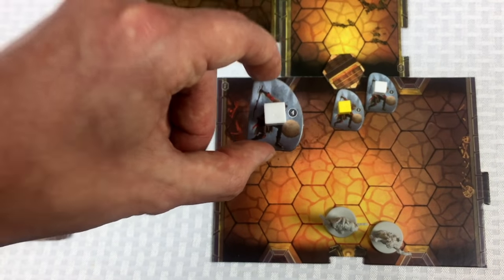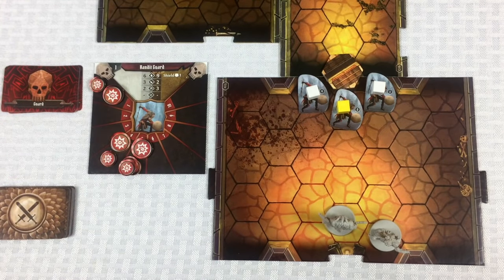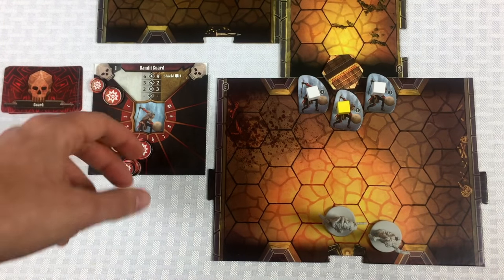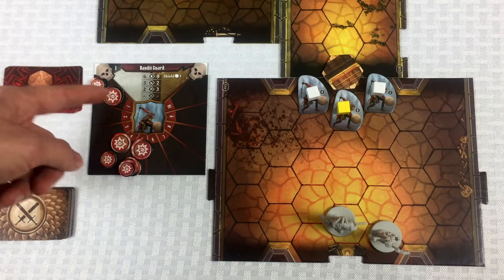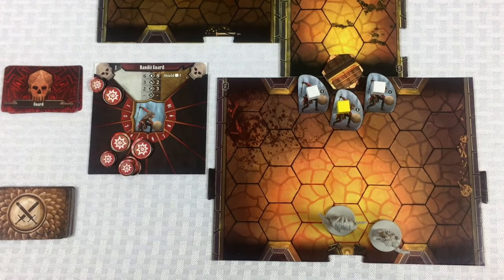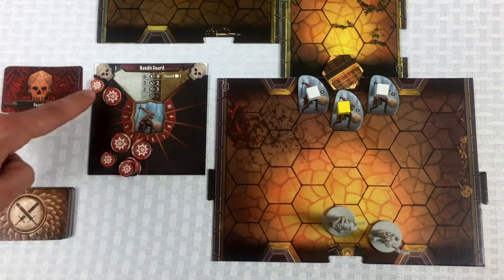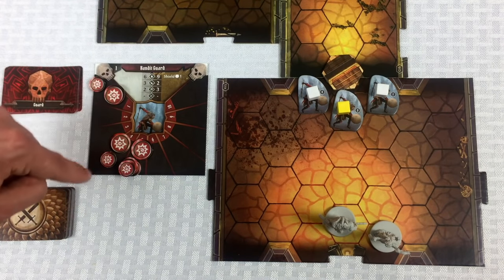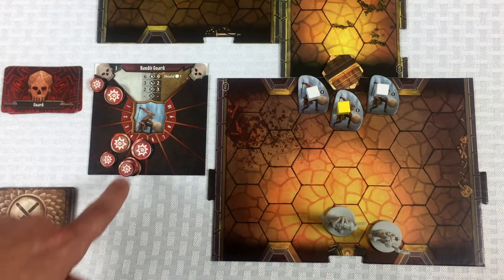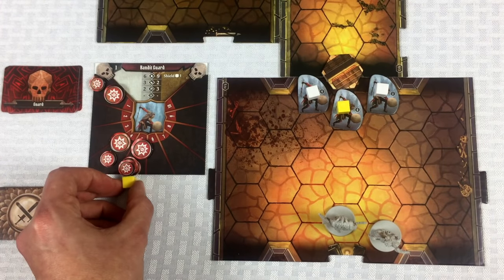The guards have small numbers next to them — that's guard number four. I've put their health on a separate tracker using cubes rather than adding damage tokens as the rulebook suggests — it's just easier to track. Guard number one and guard number four are at six health each. The elite guard is at nine health — I'll mark him with a yellow cube to keep it straight.